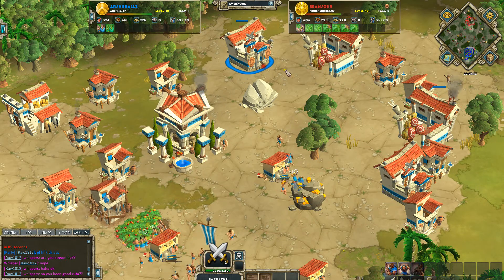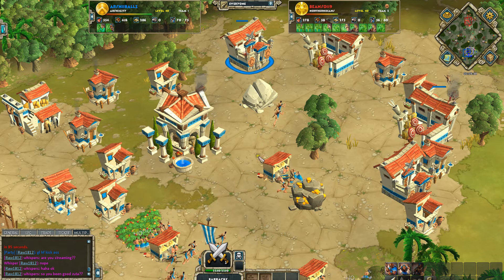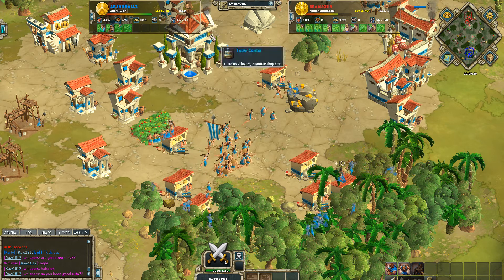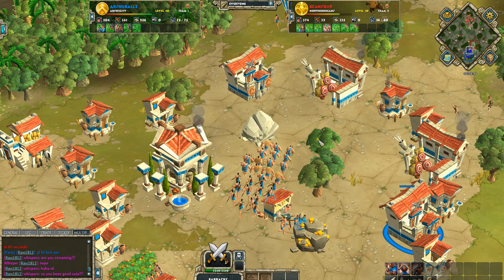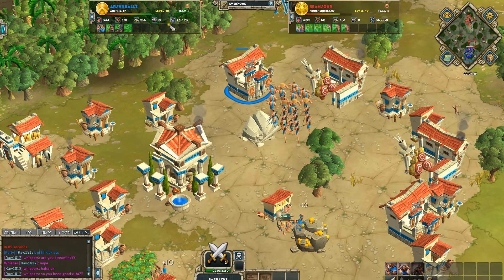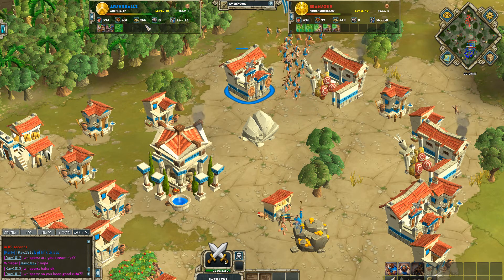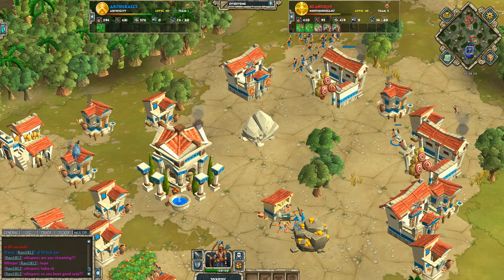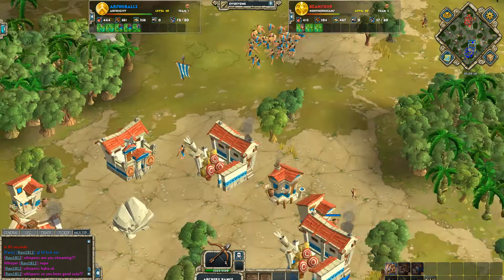Once again, we're just missing cycles here — all these are empty and you've got lots of resources. So it just looks like kind of a multitasking thing. Not getting housed — this is important. Just not missing cycles. Still, look at these barracks. Yeah, I realize you're housed, but that just kind of comes. You're starting to stack a little resources here, so keeping that down, keeping on top of your houses, and keeping these always training is so, so important.